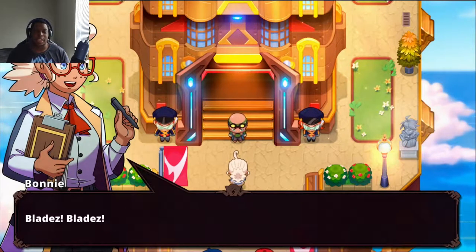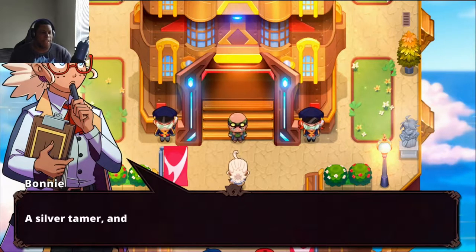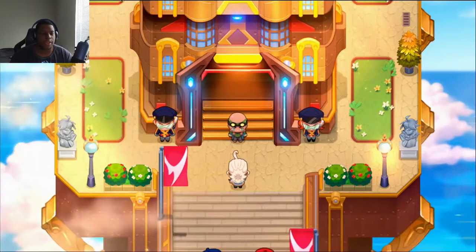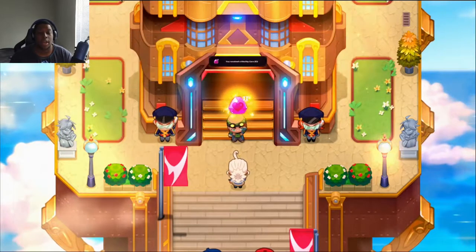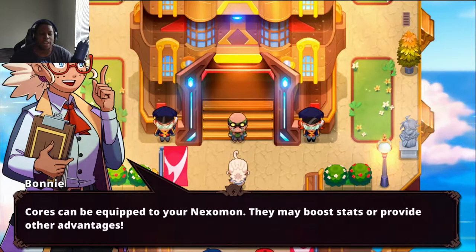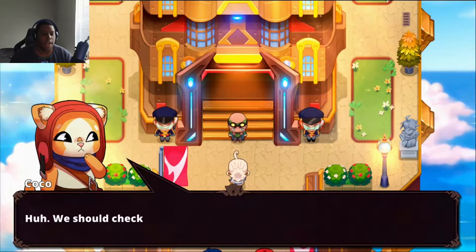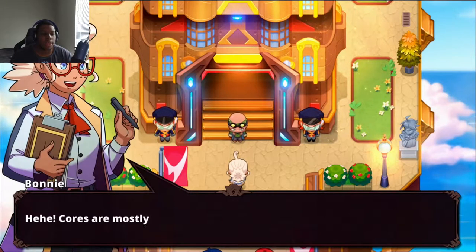We're back with more Nexomon Extinction. When I came out of headquarters, Bonnie tried to talk to us. Blades is a silver tamer now, and Bonnie hands us a Vitality Core 2 as a congratulatory gift. Cores can be equipped to your Nexomon to boost stats. The Vitality Core 2 upgrades maximum health. Cores are mostly synthesized in labs — visit her lab on the western side of the city.